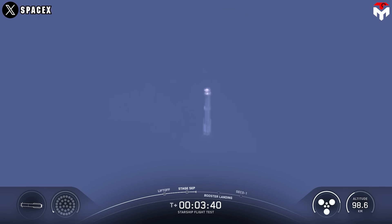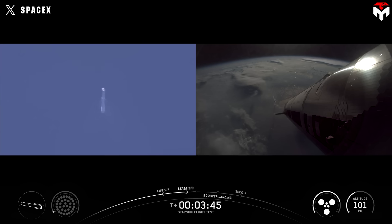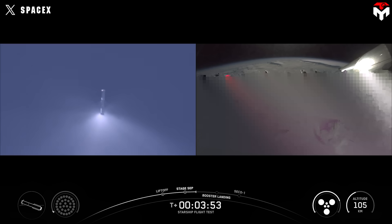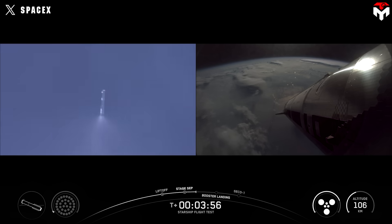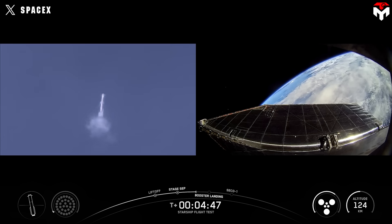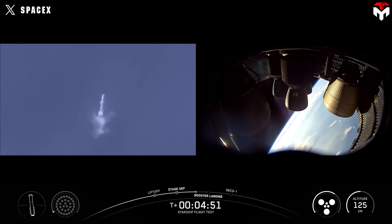Everything looking nominal aboard the Super Heavy vehicle, which is returning to Earth. We're going to be doing some experiments with it, including a higher angle of attack re-entry, as well as some engine tests as it gets closer to the Gulf. Because of these tests we are not recovering it — we are sending it to the Gulf on purpose. You can see the booster on the left-hand side of your screen, absolutely gorgeous views watching these two vehicles do their respective things in the skies over Texas.